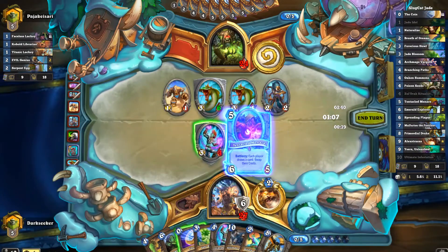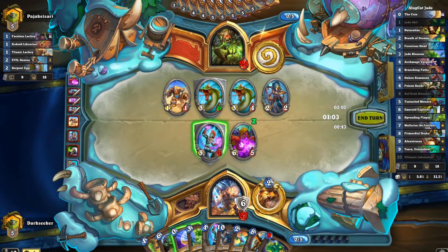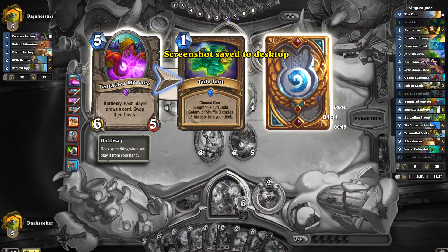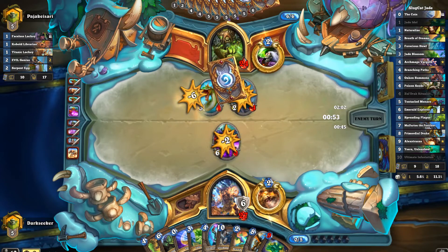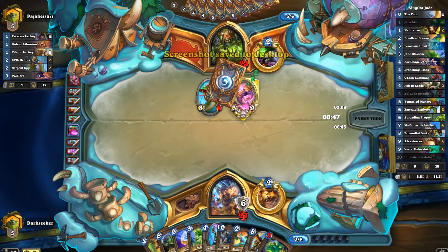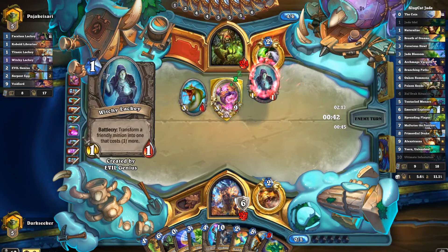So, Tentacle Menace. What are you gonna give me? Oh dear. Jade Idol costing 9. We know what card it has swapped with. 1-cost Voidlord for him, 9-cost Jade Idol for me, and that was enough to lose me the game.